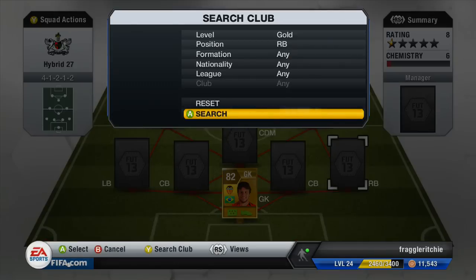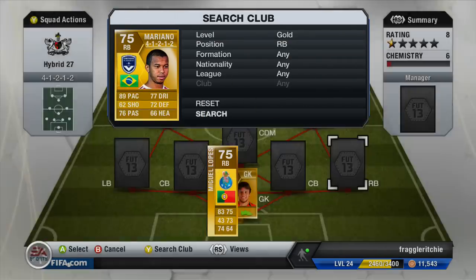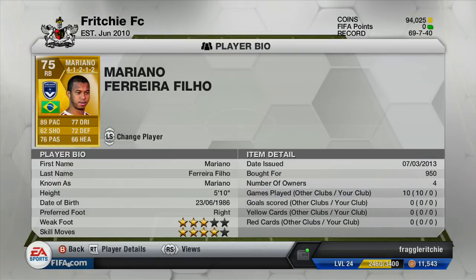Moving on to right back, we've got a gold player called Mariano, who plays for Bordeaux in Ligue 1. He cost me just 950 coins and that has to be the best-spent 950 coins — 89 pace, 77 dribbling, 76 passing, 76 defending, and four-star skill moves. For a right back that's really really nice. He asked for skill and pace, I give him skill and pace.